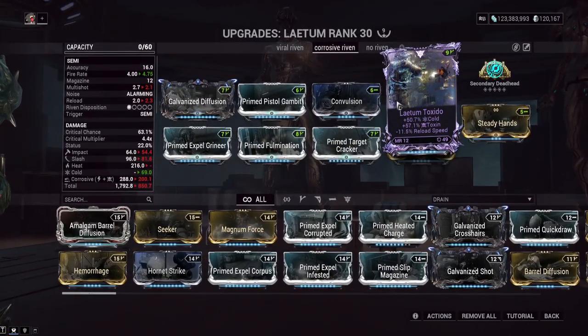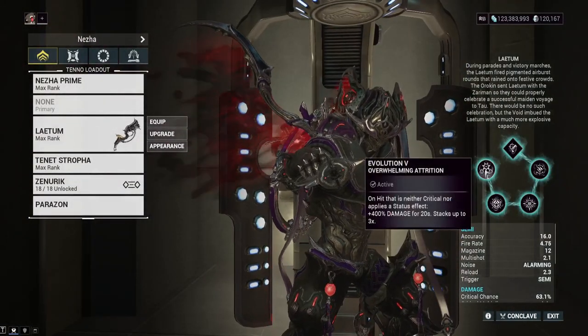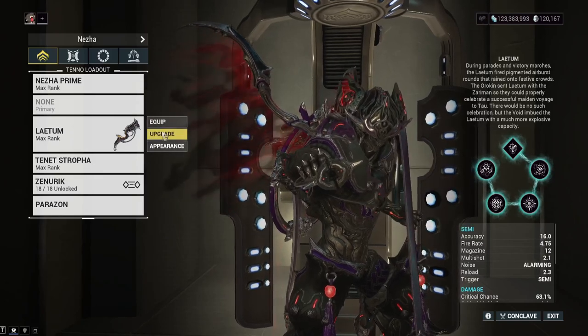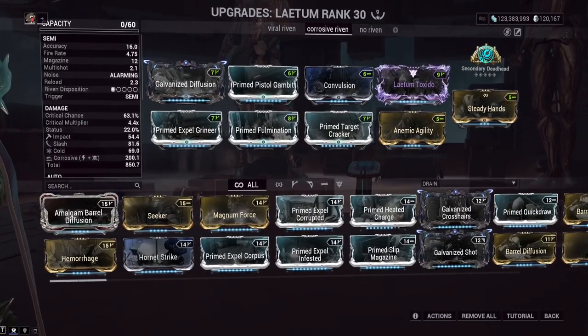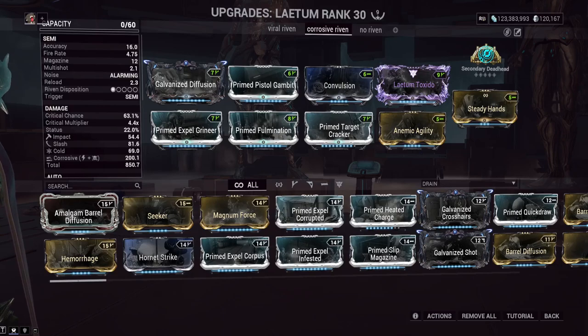Rolling Rivens for this weapon is actually a little bit tricky. What you want to do is make sure you're not getting 100% crit chance. We're trying to make sure we get some non-crits and also non-status hits to proc the damage multiplier. You don't want 100% crit chance — and you don't really want to run Arcane Avenger on this weapon until after you've procced the evolution state.